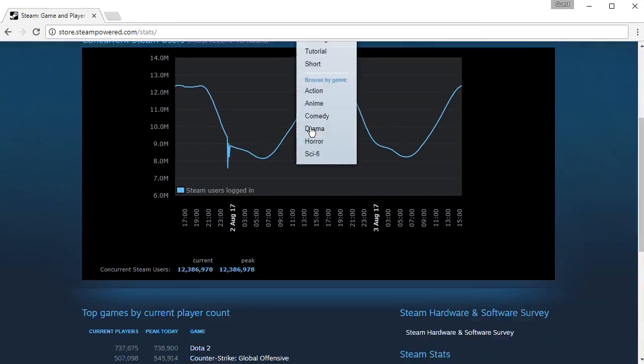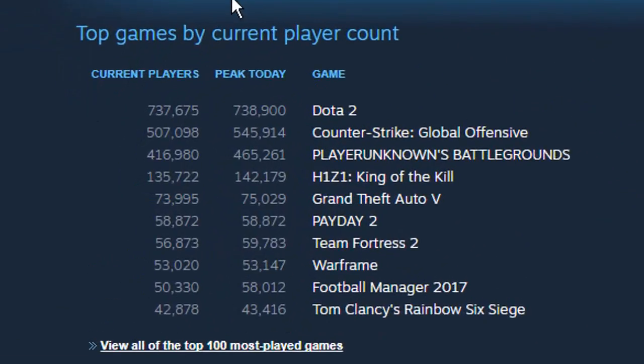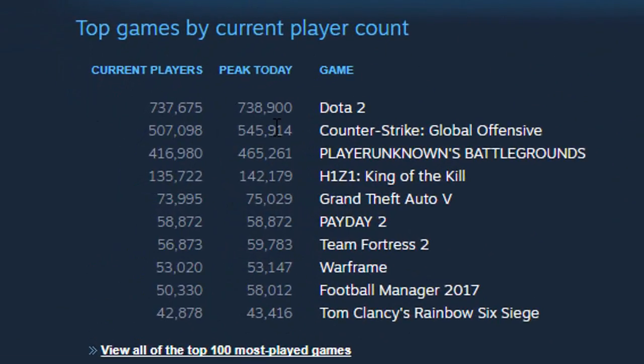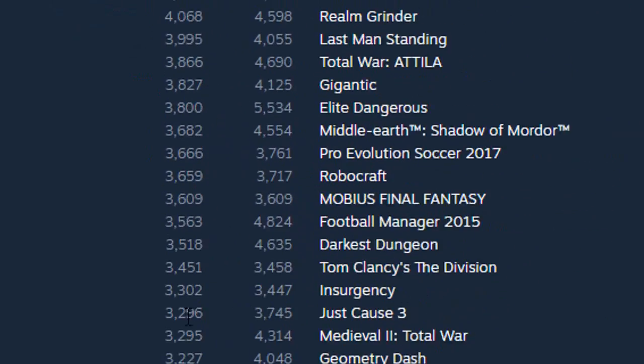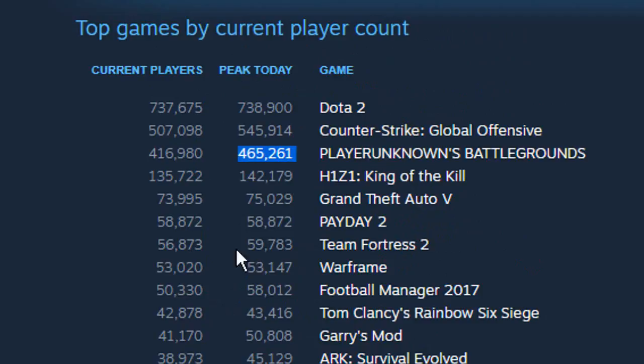On this page, if you scroll down, it will tell you the top games by current player count for the day, and it will tell you the peak of when the most people are playing, as well as current players. You can then click on the 100 most played games and check out the top 100 games for the day.